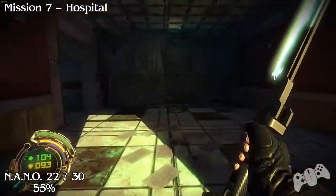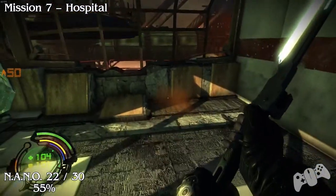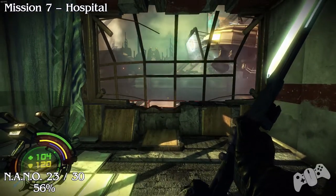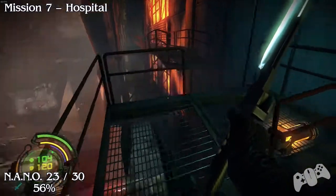This is all story progression so you have to come through this section anyway. You pretty much will run over the nano — you can't miss it. Number 23 is the same thing as the previous nano; you have to go past it so you can't miss it.